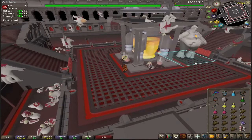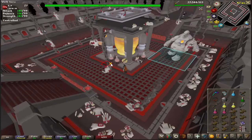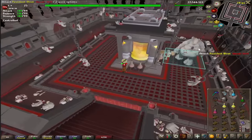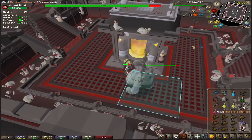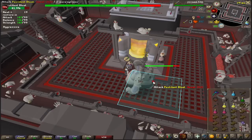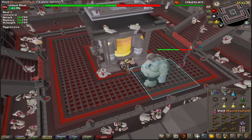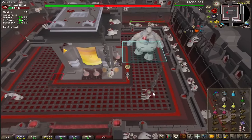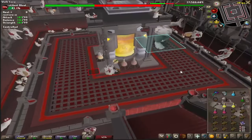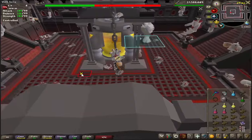At some point he'll stop walking. When that happens, you just attack him. If you have a BGS or something, use the BGS specs if you want. After five or so hits, just run to the other side of the tank as he does his stomp attack — if you get hit by that, it'll deal a lot of damage to you.